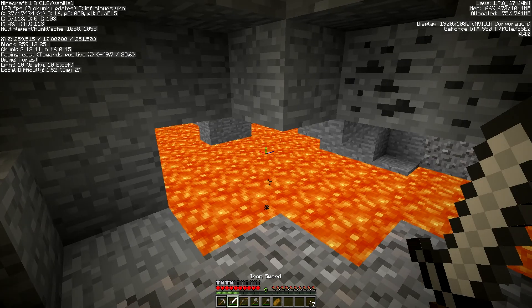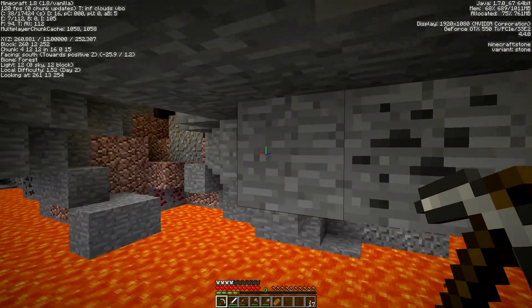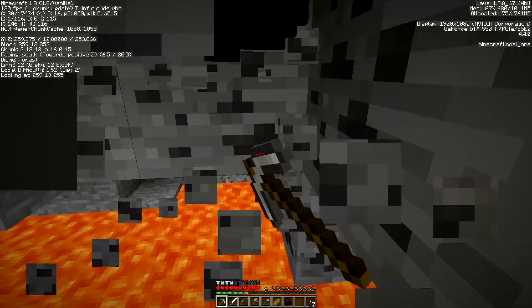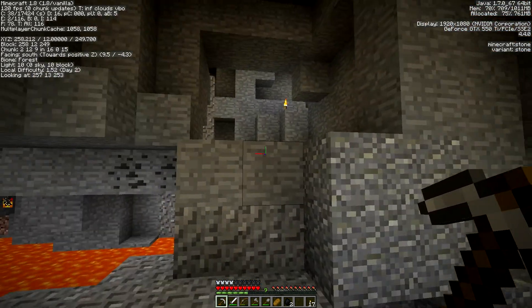For those of you who don't know about the shift key, the shift key allows you to walk slowly and tip over edges without falling over — it's pretty key. I could accidentally fall into this lava here or get pushed into it by mobs, that's why I want to keep my F3 screen open and be very careful.